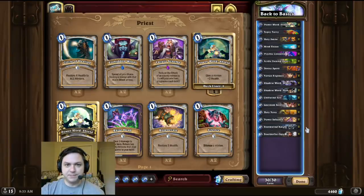Alright, deck intro time. And this time we've gone back to the basics. The goal of this deck was to try to find the cheapest OTK deck possible in terms of dust cost. This deck includes all basic cards except for two commons, for a total crafting cost of 80 dust.